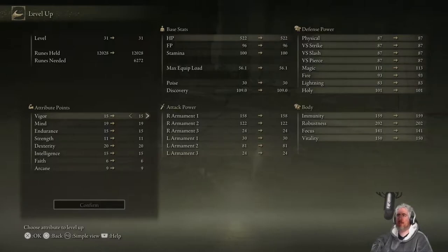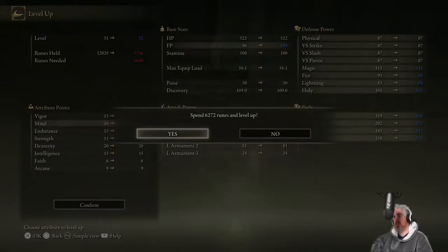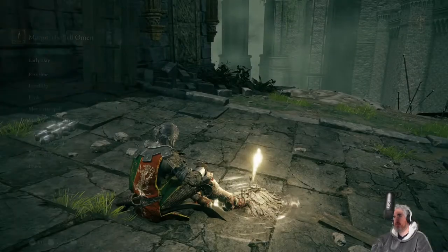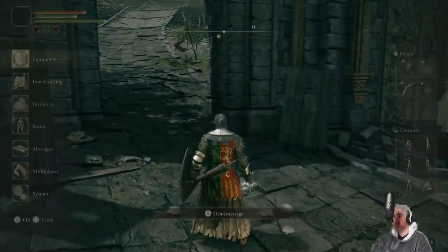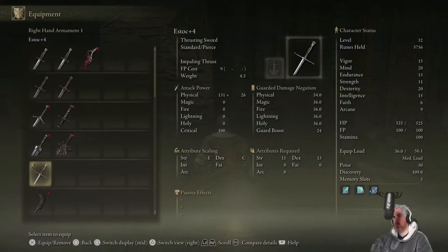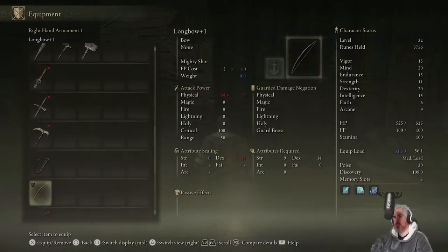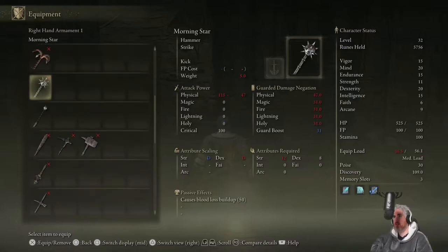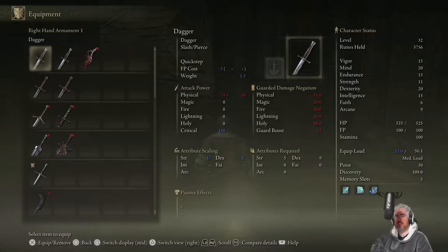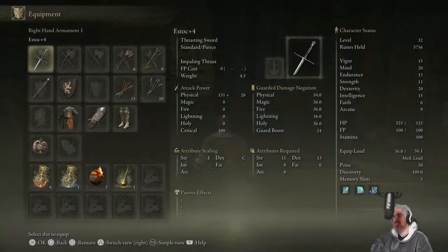That worked. First try? First try on this save file. Epic fight, well done. Yeah, thanks dogs — the dogs did all the work in that fight, I did very little. Having that shackle is obviously very useful. Look at all those runes — no one I've fought has given me anywhere close to that many runes. We've hit Mind 20 with that. I'm not sure what to go for after that. Dogs are lifesavers.